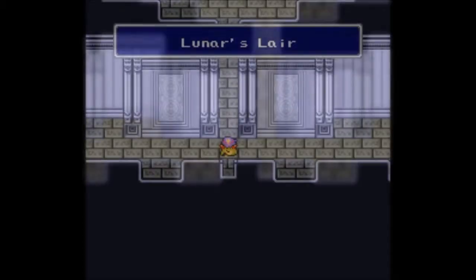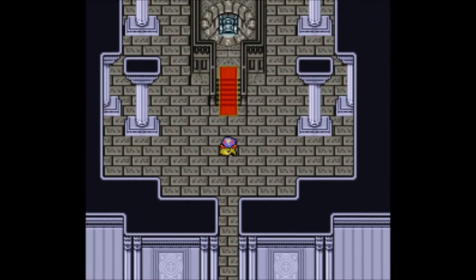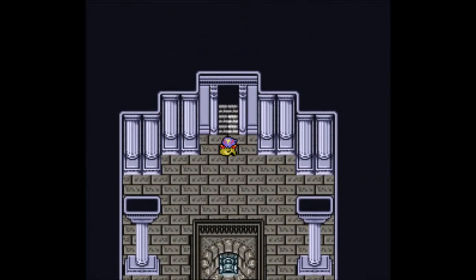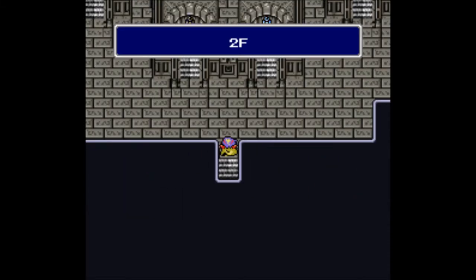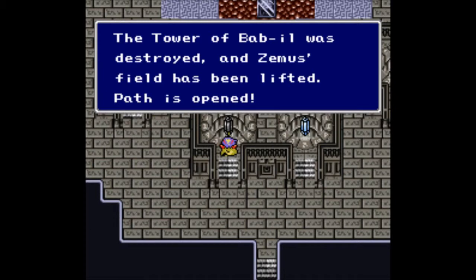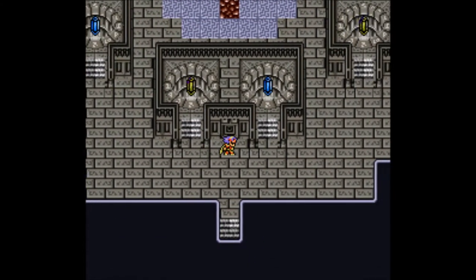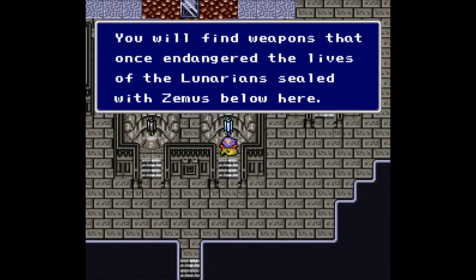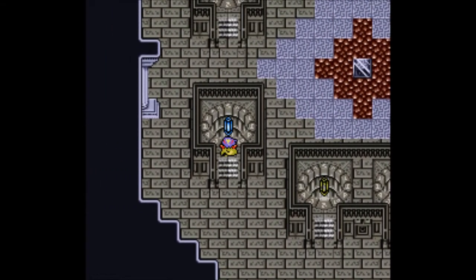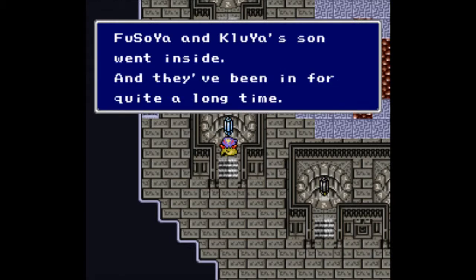I'll heal and save outside, and I'll be right back. With that done, let's continue forward. Now that FuSoYa is no longer with us we can head straight through. He kind of ditched us onto the second floor with all these crystals. 'The tower of Babel was destroyed and Zemus's field has been lifted — the path is open. You will find weapons that once endangered the lives of the new Lunarians, sealed with Zemus here below.'